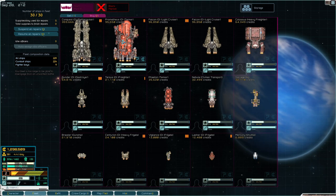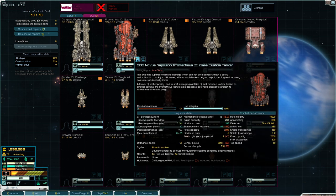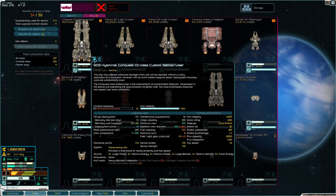Welcome back everybody! I had some thoughts before I even left anywhere. There's a few things I want to do. Number one, I want to buy this Prometheus tanker - it holds 3,000 fuel. That's all the fuel we'll ever need. I was also thinking conquest, because we're rich right now.